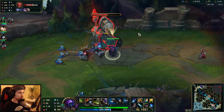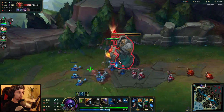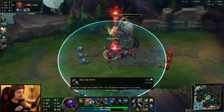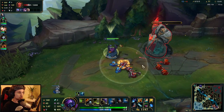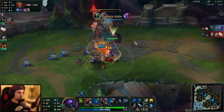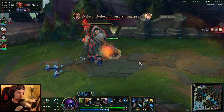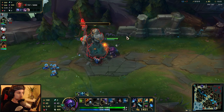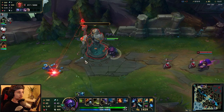In terms of maxing out abilities, you mainly want to max W first every time. After maxing W you have the choice to max Q or E — it depends on what you're up against. Personally I like to max Q, but you can also max E because less cooldown on your E is always great.